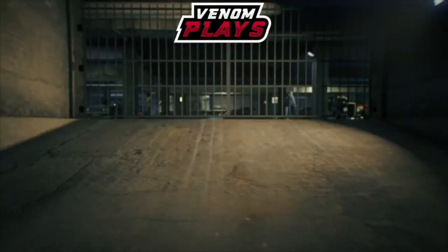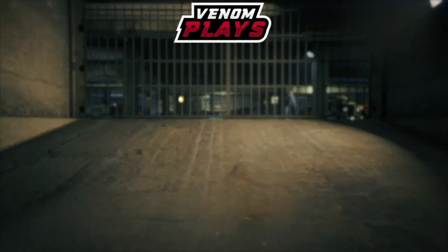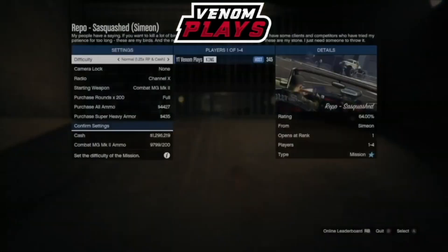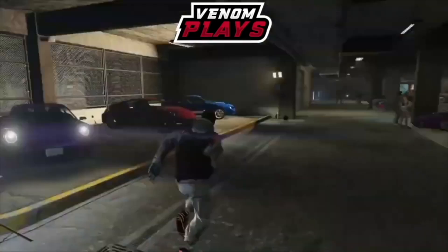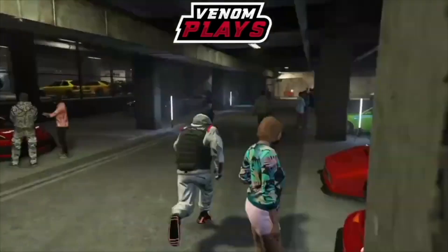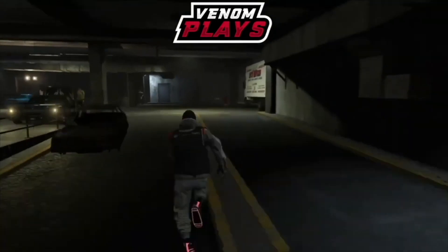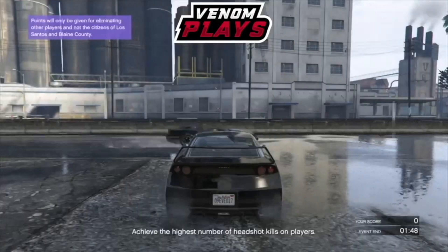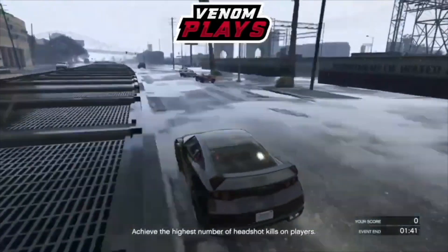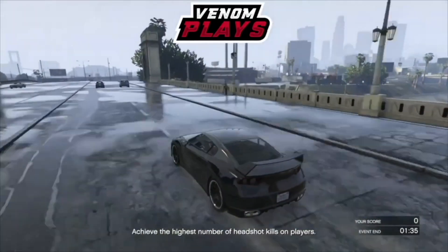As soon as your car stops, quickly accept the job and spam A. You want to accept the job while you're driving in. If done correctly, it will load you into the job and you'll see the screen start to flash. Once you see the screen flashing, press B to quit the job. It will return you to the Car Meet place — locate your car, and if done correctly you will have no minimap.